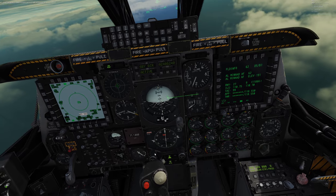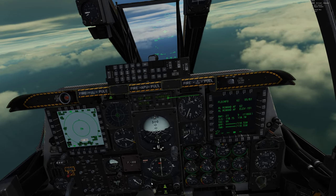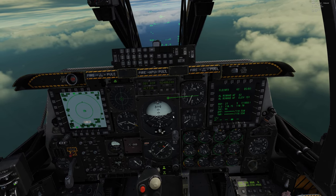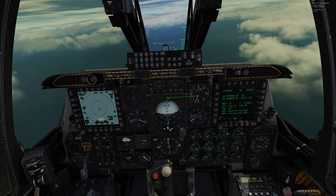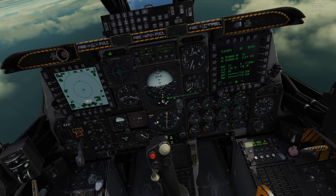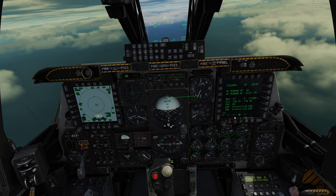They also want us to fly heading 081, so I'll set the heading bug to 081. But the really important one — and this is the third thing a lot of people get wrong — is the course set. We're landing on Runway 9, so we need to set the course to 9. Without doing this, the ILS needles won't point you in the right direction. I'm clicking and dragging the course set knob. You can get precise with the decimal, but 9 is good enough.